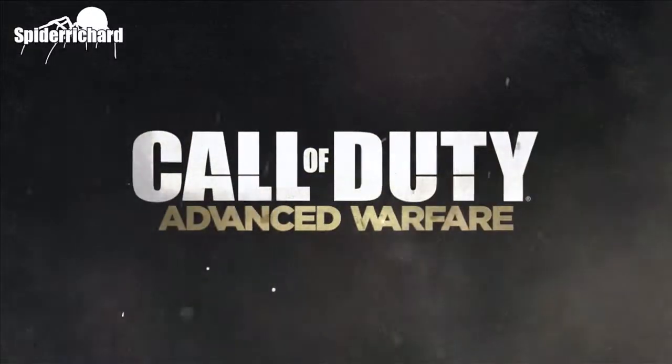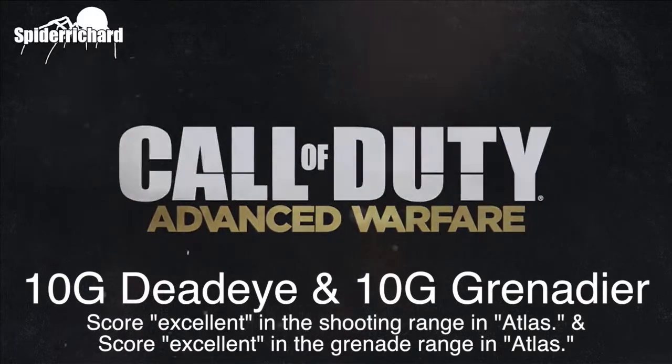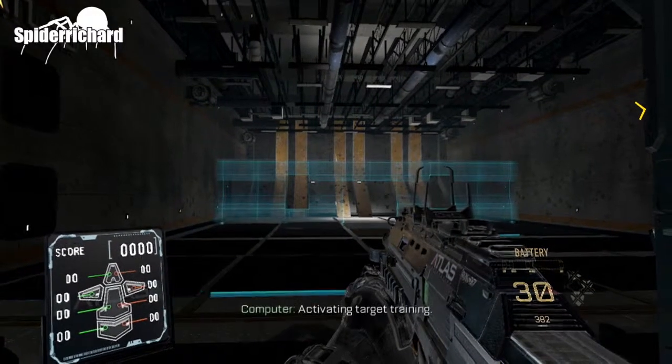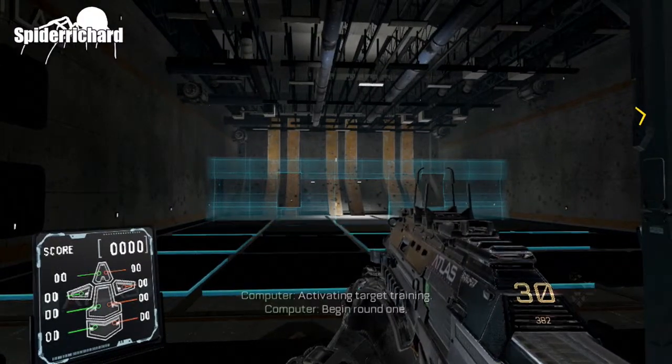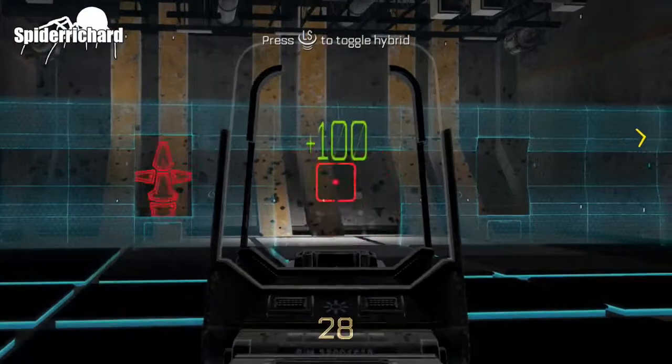Hello, got another achievement guide for you in Call of Duty Advanced Warfare today. 10 gamer score and 10 gamer score for the Deadeye and Grenada achievement. Both achievements require you to get an excellent on the ranges, so what you're going to want to do is boot up the range, and then you're going to take shots at these little red guys.